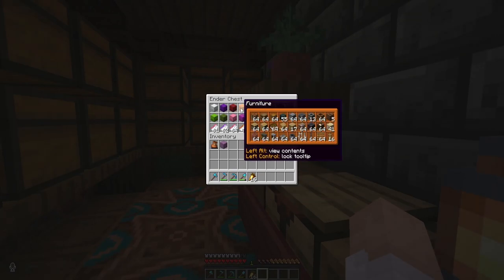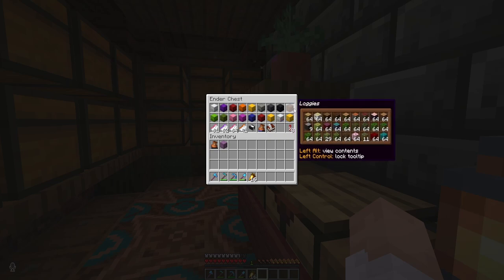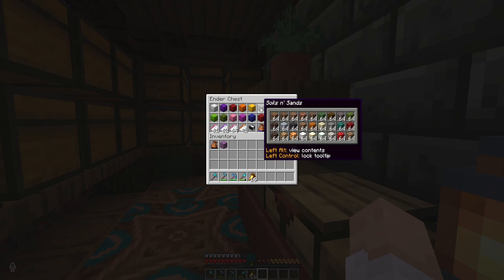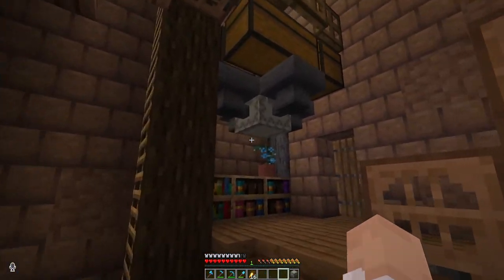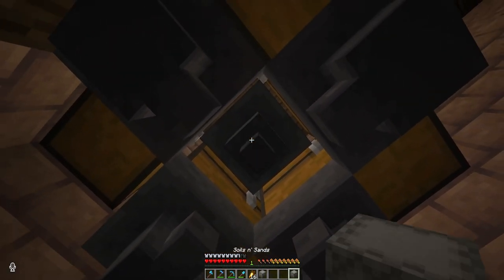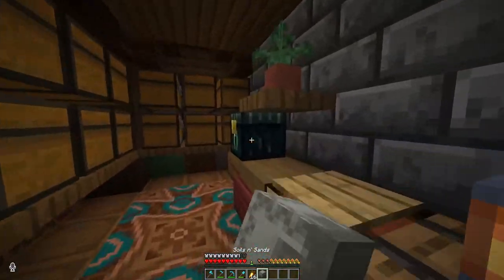In here we have one of each of the boxes — basically all the important materials in the game, or at least the base materials I can craft stuff into. One issue is that whenever I had to go restock, I had to put it in and then leave it for a bit. But now I've made a duplicate box that I can just grab, put a new one in, and this one will get filled up while the other can go back into my ender chest.